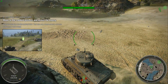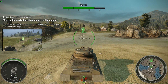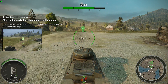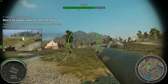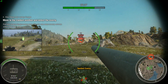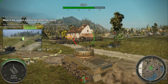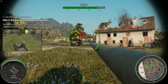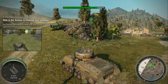You've got one more enemy out there. Move to the marked position to detect him. You can only spot enemies in your view range. Hide your tank behind those bushes, Commander. If you stay in the brush and keep still, it will be harder for enemies to detect you.